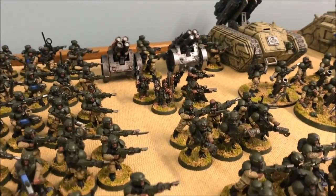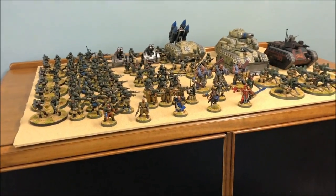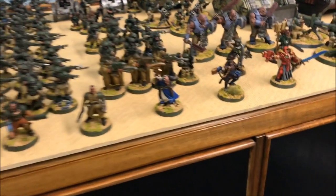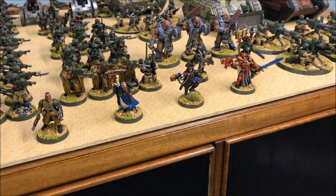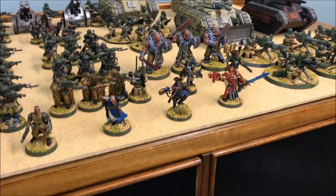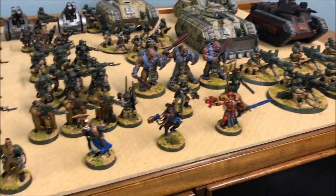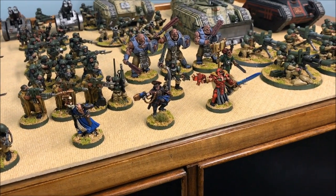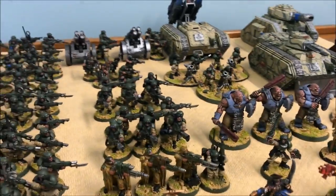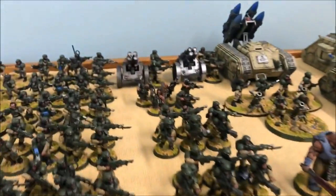I've got a Vanguard which is non-Cadian, made up of an HQ Inquisitor. We're kicking Battle Brothers — if we're going to go purging, we're going to have an Inquisitor. It's purging with plasma. Then three Bullgryns, a Ministorum Priest with shotgun, and five Ratlings for a touch more sniping.